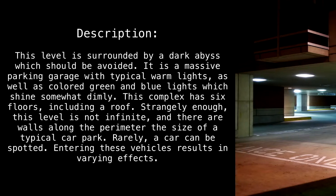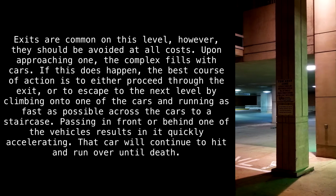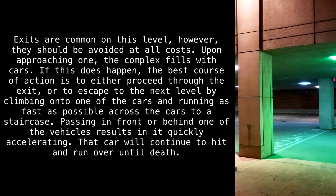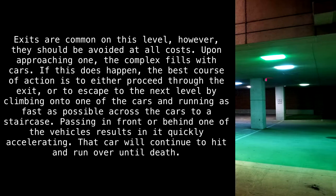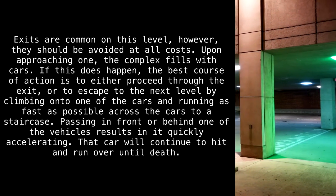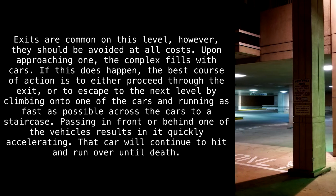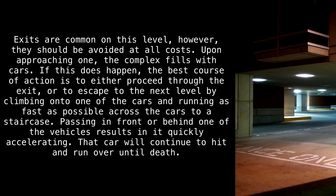Rarely, a car can be spotted. Entering these vehicles results in varying effects. Exits are common on this level; however, they should be avoided at all costs. If this does happen, the best course of action is to either proceed through the exit, or to escape to the next level by climbing onto one of the cars and running as fast as possible across the cars to a staircase. Passing in front or behind one of the vehicles results in it quickly accelerating. That car will continue to hit and run over, until death.